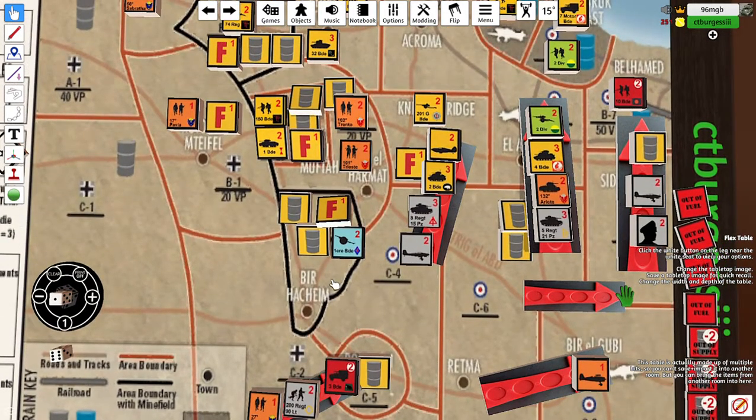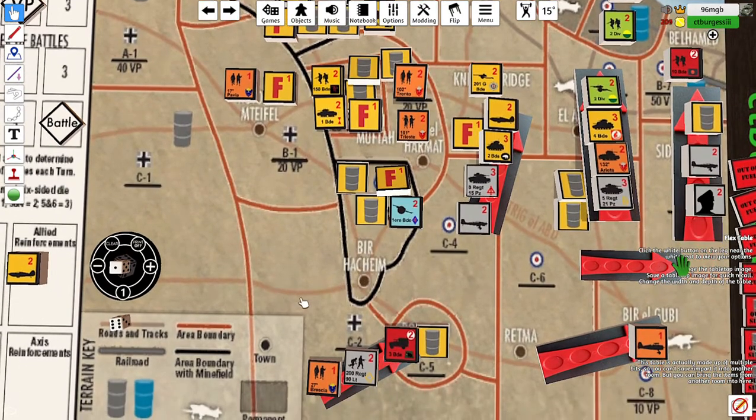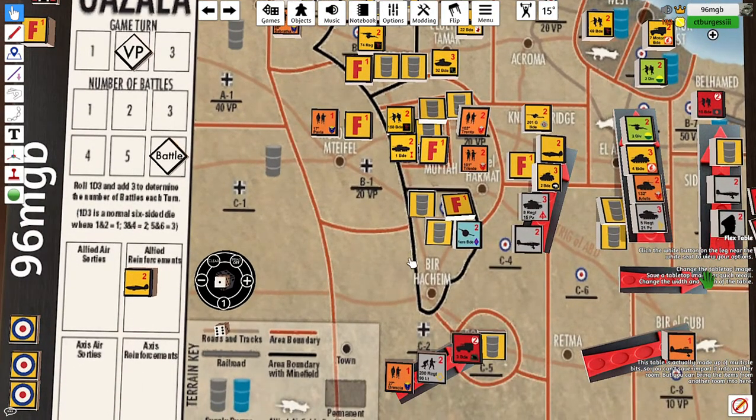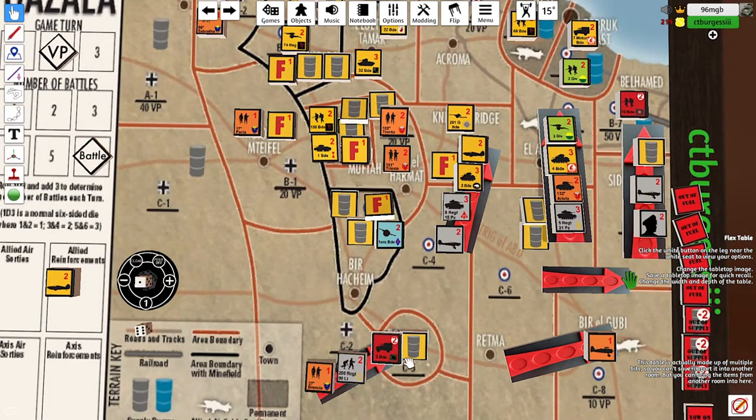I did consider going into Bar Hashim because all these roads lead in there, but I crunched the numbers. Even with a 7-2 victory, there's only a one-in-three chance of destroying that firestorm troop, and even with a superb win there's only a 50% chance. It's so unlikely it would take two turns to clear, and it's only a three-turn campaign. Even if I take it on Turn 3 there are no victory points for it, so this other objective works out better.